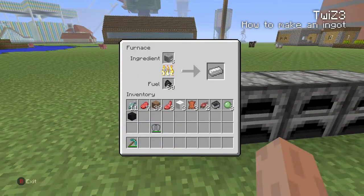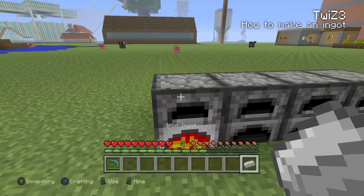After a few seconds of smelting, you'll have yourself an iron ingot. And that's it. Please like and subscribe for more how-to videos in under 30 seconds.